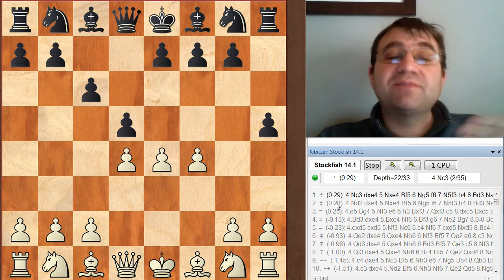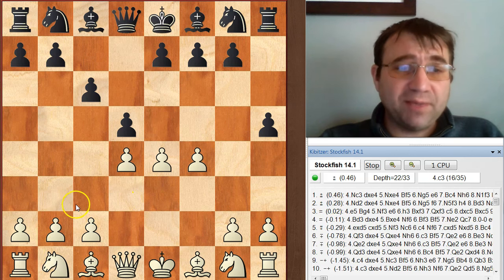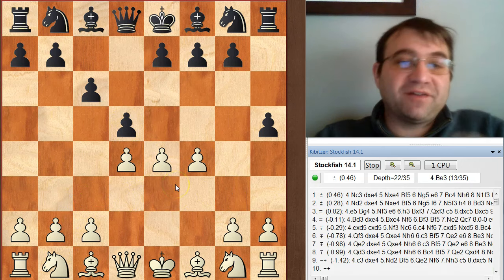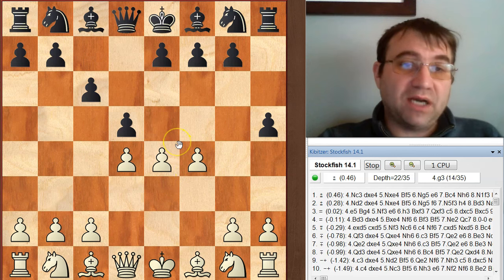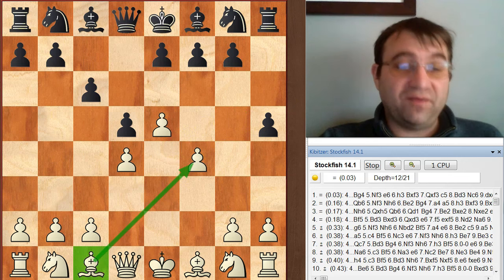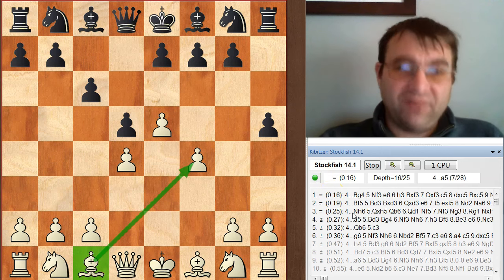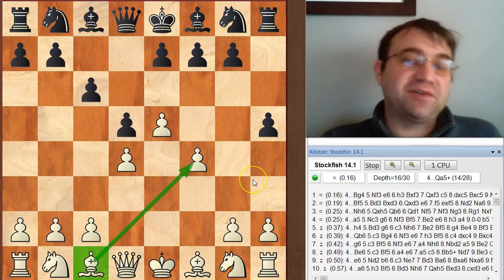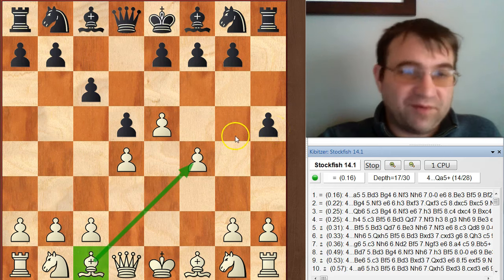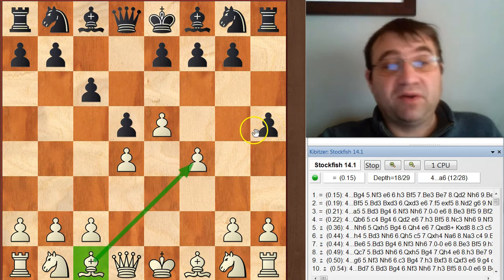White does have a little bit of a space advantage and a slightly easier time developing pieces - translated into a very slight edge, about plus 0.29 pawns. Even maintaining this very slight edge requires a little bit of understanding. You need to play knight c3, maintain the tension, and keep the position open. Because as soon as you close the position, your entire advantage goes away. If you play e5, you just lost your whole advantage - it went from plus 0.3 to equality.